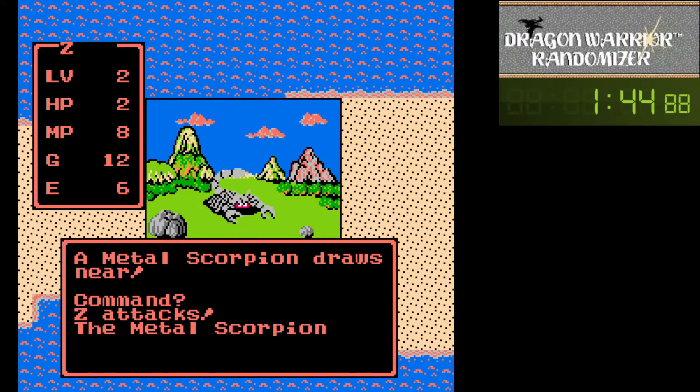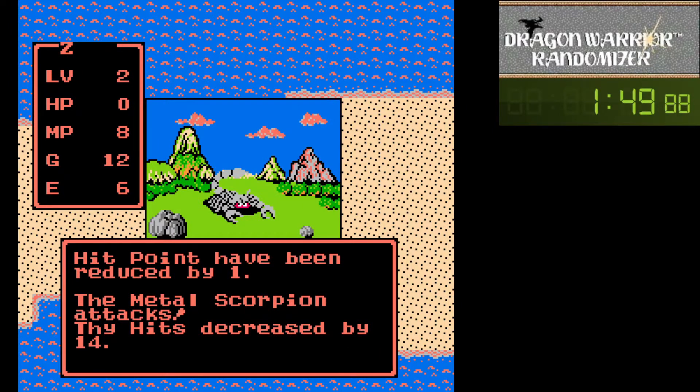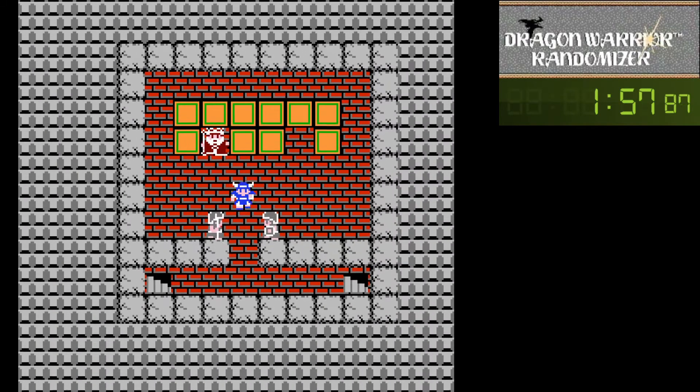Alright, we get into zone 1 pretty much immediately as we go east. Take the L to reset our stats - there's only four more Drackeys away.